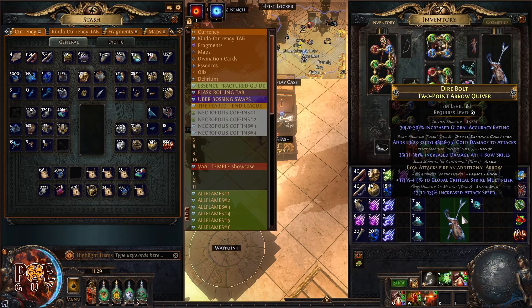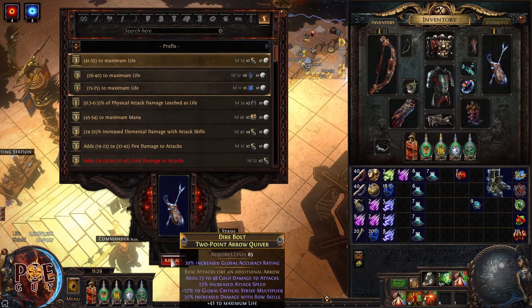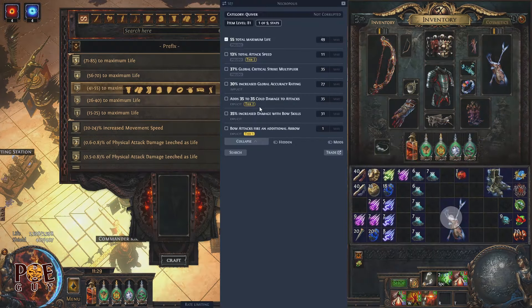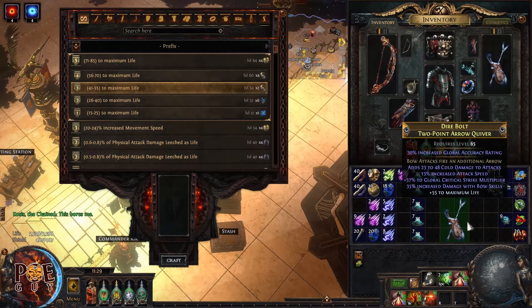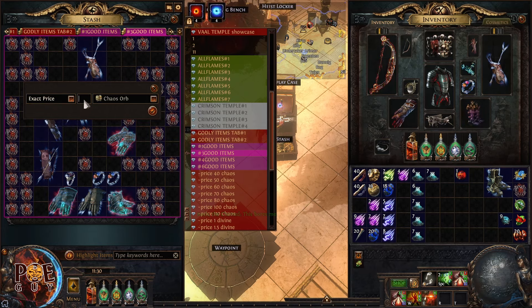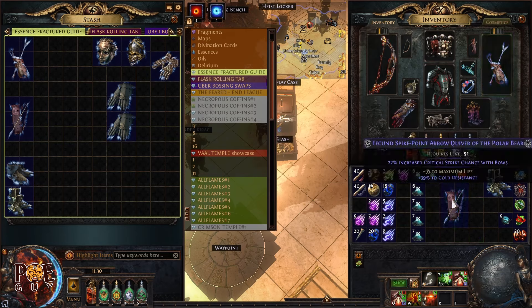Keep applying essence of scorn until you get tier one or tier two for other modifiers. I got life and physical damage — decent. I have three suffixes open, so I put an exalted orb hoping for damage with bows — didn't get it, so I continue applying essences. Now we have a safe setup with life already — let me price check.